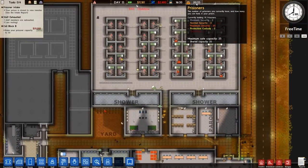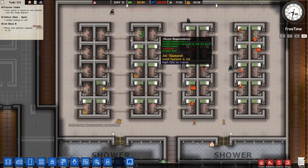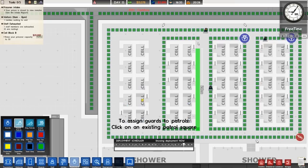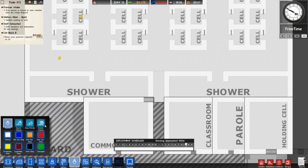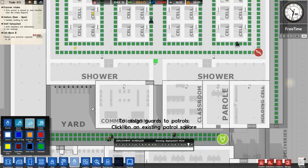Oh, I thought that was 20 of 25 — I was thinking hang on, how have I got 25 prisoners? No, I have 20 prisoners. I can have a maximum of 26, and obviously that's only going to increase as we get more cells in. Deployment — guard patrols. We need to set some guard patrol routes around here. Someone suggested I should put a dog right at the entrance of this place. I'm not overly sure. I mean I could put it around here, but I've got an armed guard walking around the place. It's going to slow people down. I'm not sure about that one.